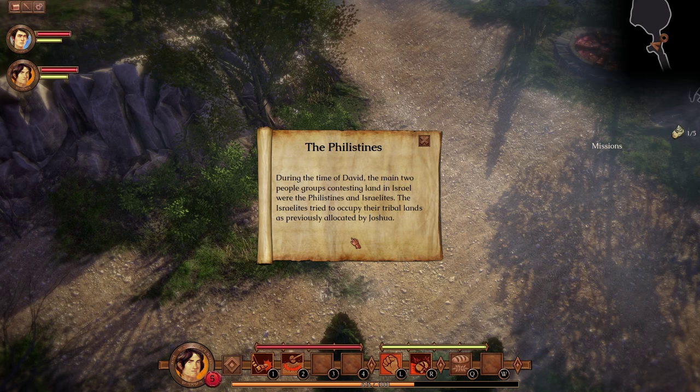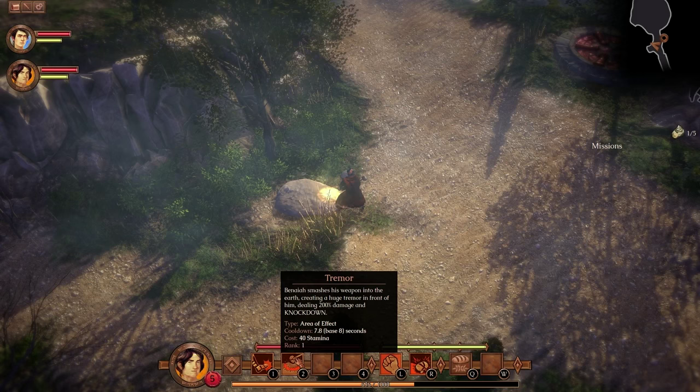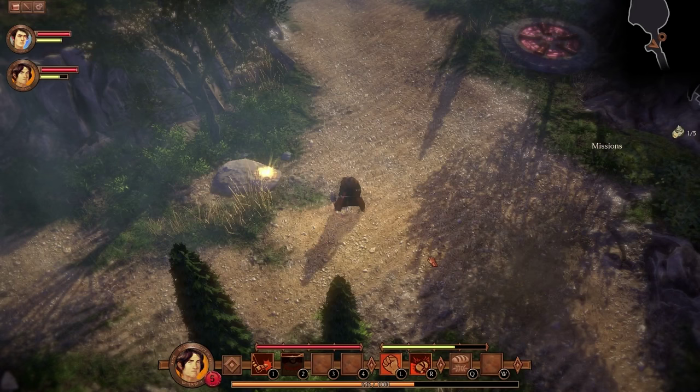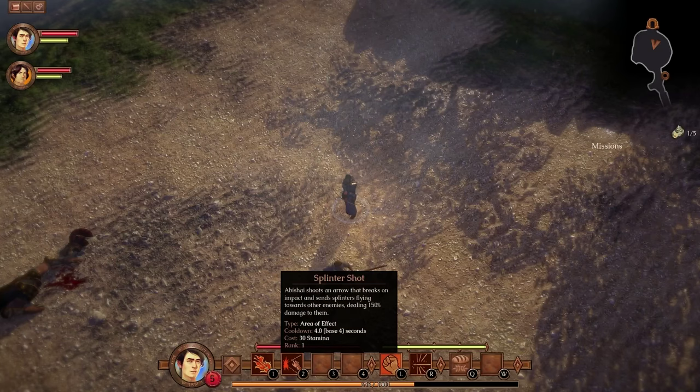We also got a new ability — we got Tremor. Smash this weapon into the air, creating a huge tremor in front, dealing 200% damage and knockdown. It's got a pretty long cooldown and costs 40 stamina. He's also got Splinter Shot — shoots an arrow that breaks on impact and sends splinters flying towards another enemy, dealing 150% damage to them.